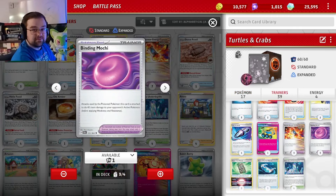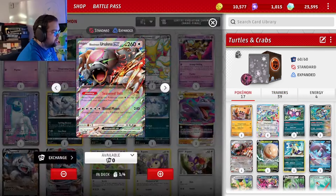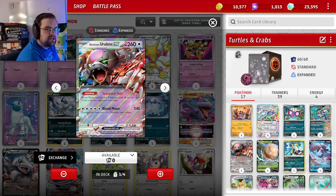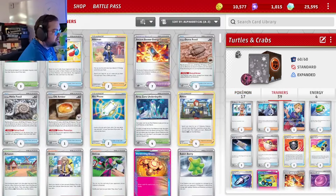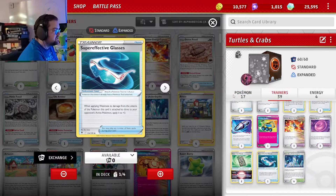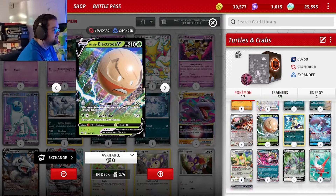It's a pretty deadly mix, especially with Binding Mochi — if our active Pokémon is poisoned it does more damage to our opponent's Pokémon. We do play one Blood Moon Ursaluna as a finisher and an Electrode as an alternate attacker which can knock out Charizard pretty easily, especially with the Super Effective Glasses. All of its attacks deal three times damage to Charizard, and it takes no energy, so it's a pretty strong attacker.